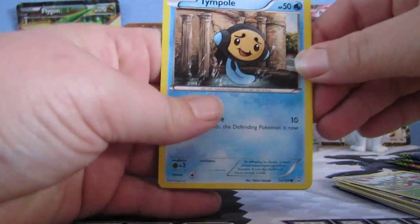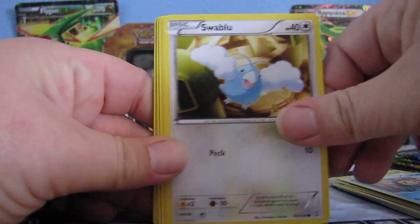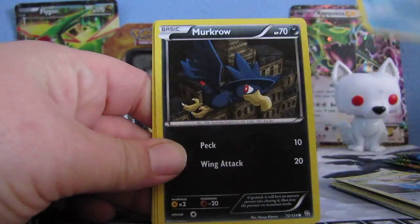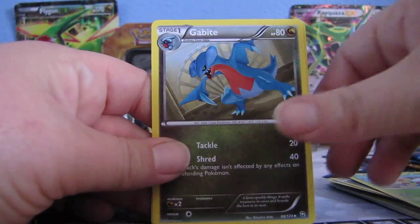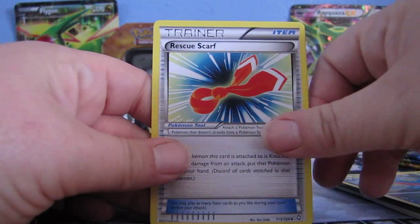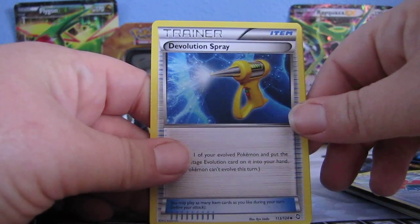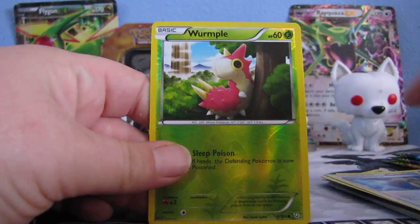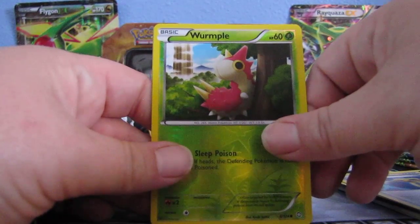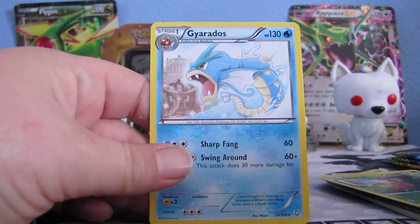So first off we have Tympole, Swablu, Magikarp, Murkrow, Yanma, Gabite, Rescue Scarf, Direction Spray, Reverse Wooper, and our rare is a Gyarados. That's pretty cool.